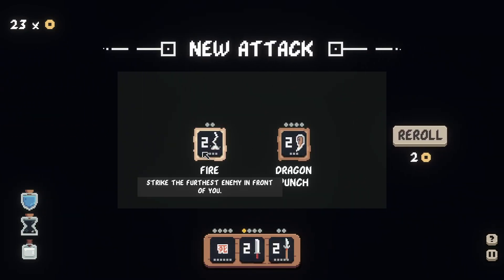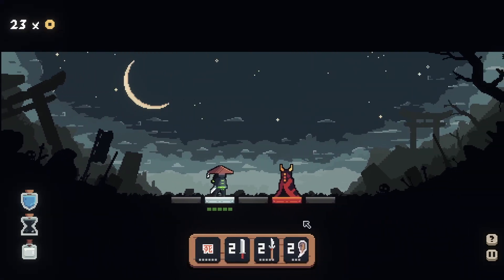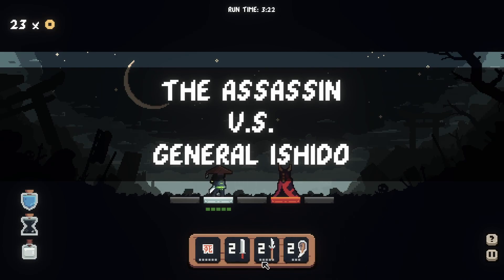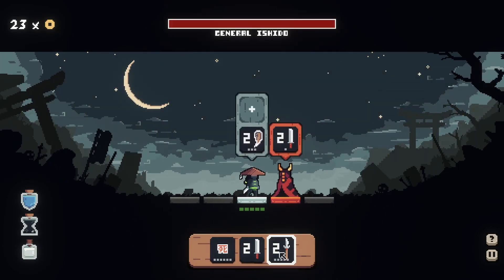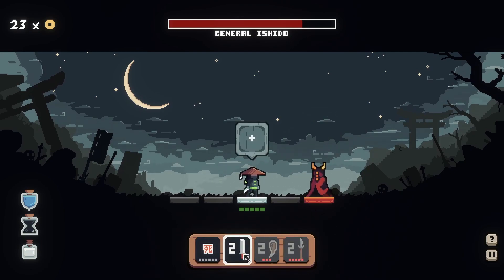What do I want here? Fire — hit the enemy furthest from me — or Dragon Punch, pushing an enemy back. Even though I do like fire because it allows me to hit further back enemies, I think Dragon Punch might be better. We can really bully somebody: Dragon Punch, Spear. Now I punch them back and jab them, and then they slash, wasting their turn. Dummy.